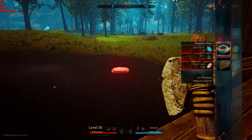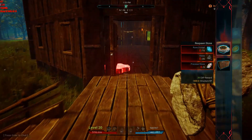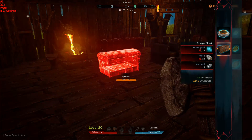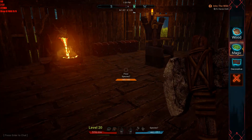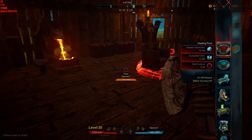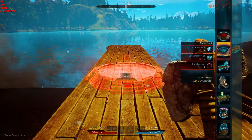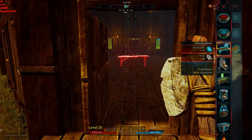Medium stuff includes a respawn stone — if you build this and place it down, you've got a place to respawn. You also get chests under medium. And then under large you get things like a healing pool, which we saw in the one town, mana pools, and all your benches.